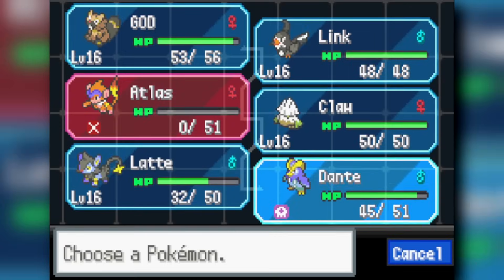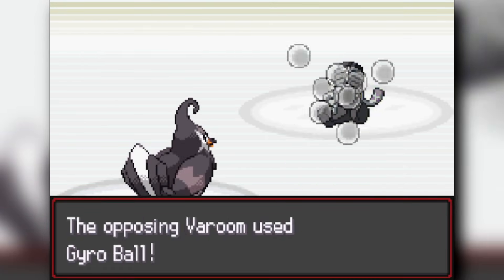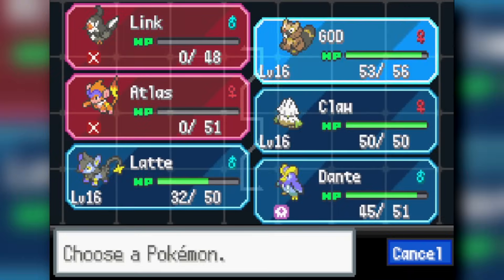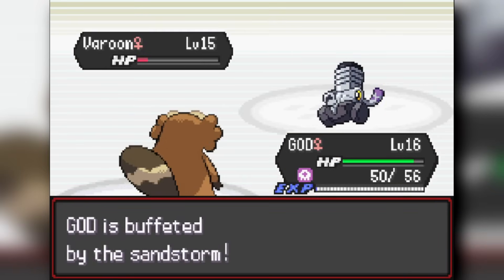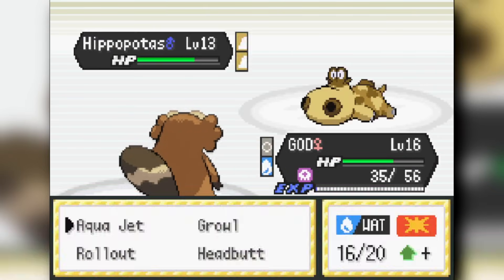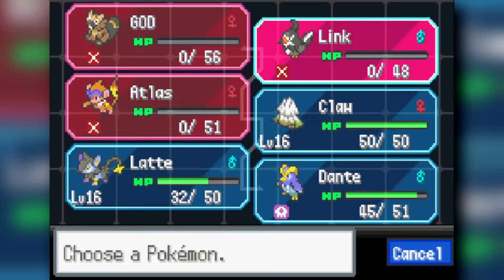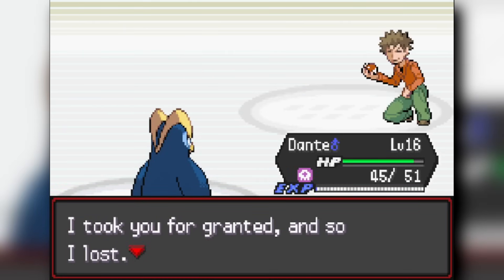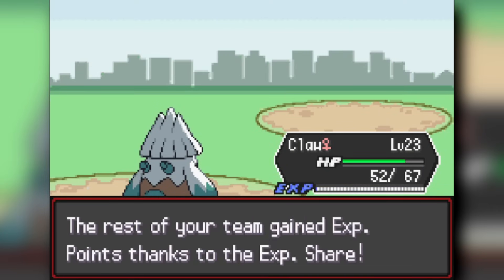I switch to Bidoof and bait the Geodude, then sac Staravia for chip damage. I use Bidoof's Aqua Jet to knock out Lunatone and Geodude, then two-shot Hippopotas. His final Pokémon is Arcanine, which I handle with Prinplup. We clear through Brock and get our first gym badge. The fight involved a lot of switching — it felt like Smogon-style play.